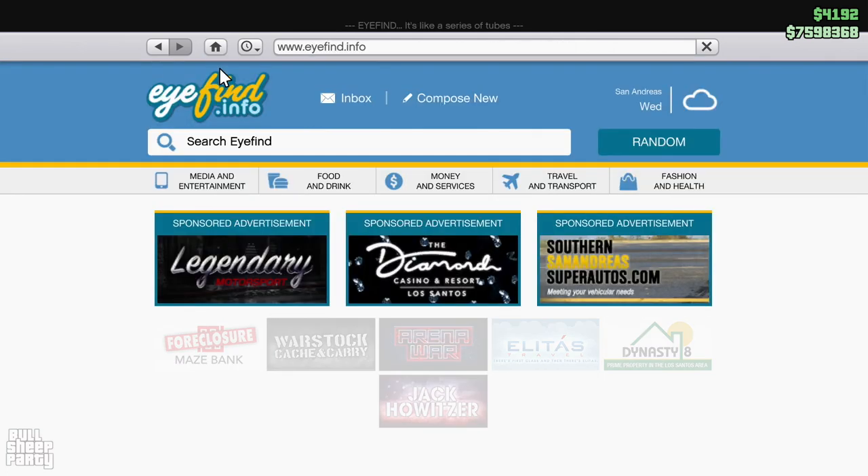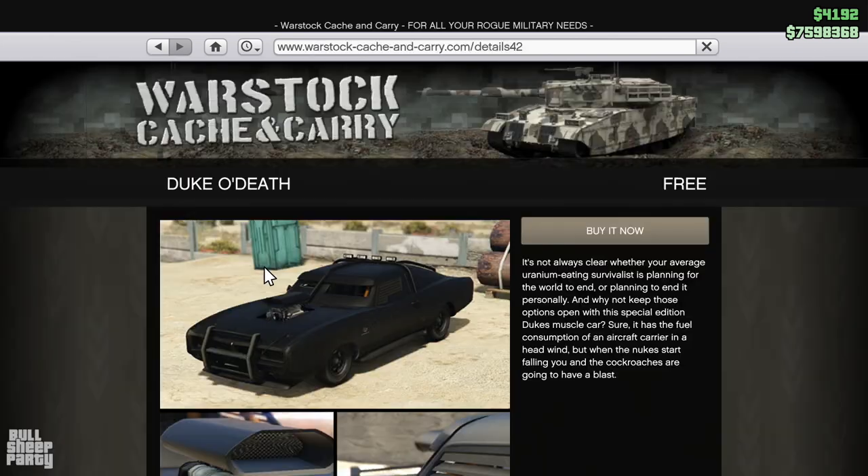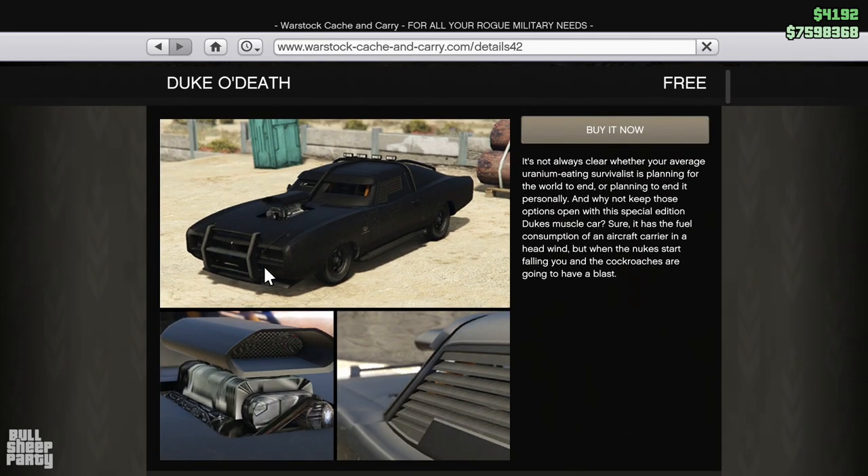Next up we go to the Warstock Cash and Carry site to check out the Dukes of Death. You might notice it says free, but the car isn't free — it's only free if you're a returning player to GTA Online. The regular price for anyone else is $665,000, and for that amount you get an armored version of the Dukes.